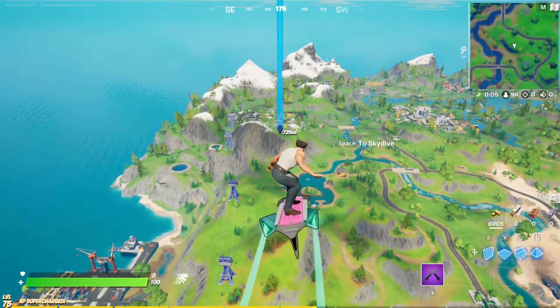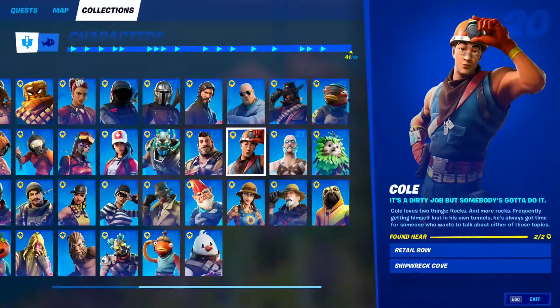If you guys want to get the new Hop Rock Duo Pistols, all you want to do is find this NPC right here, who's called Cole, and he spawns at two locations. The first location is Retail Row, and the second location is Shipwreck Cove.